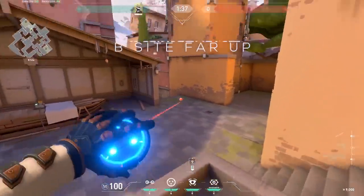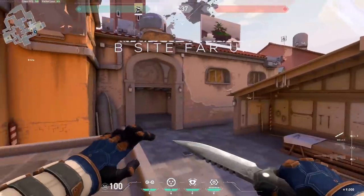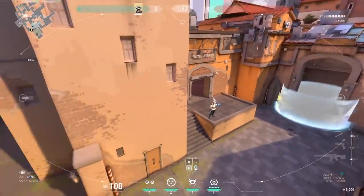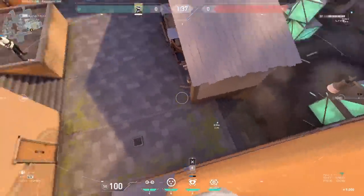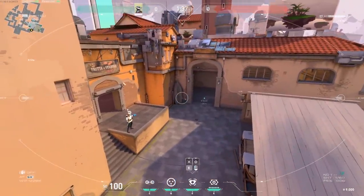B-site far up: all you do is jump up and place it there. Now we have a great view over B main, market, site, and defender spawn. You can activate your traps, see if enemies are coming in, wall bang, aggro, or play defensively — it's up to you.